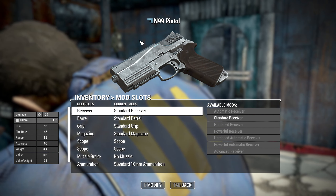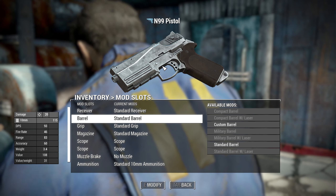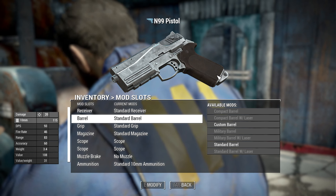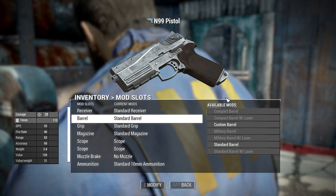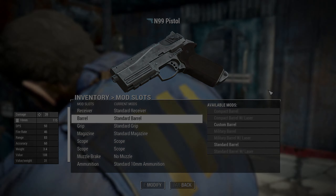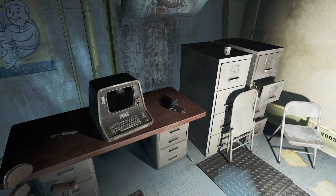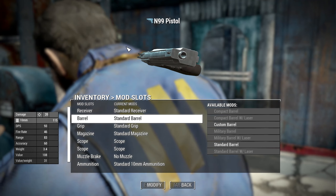In Vault 111, you'll actually find it sitting on a table after you get out of the cryo vault. You go to the end of the walkway, turn right, go down the stairs, and into that little room with the filing cabinets and the desk - it's sitting right on the desk.